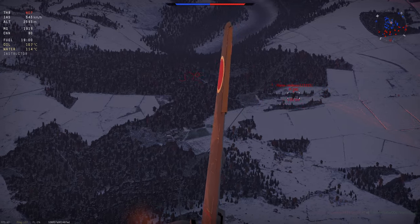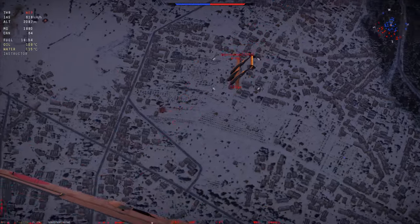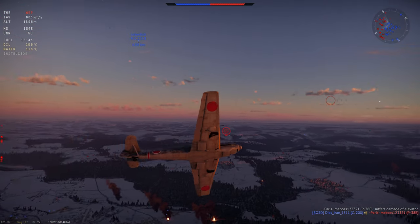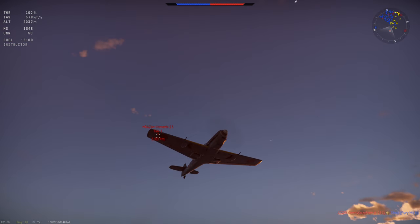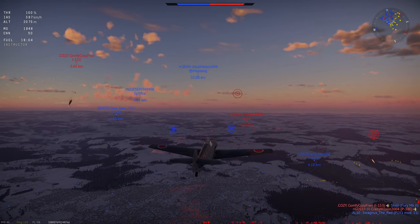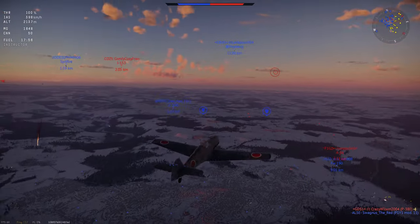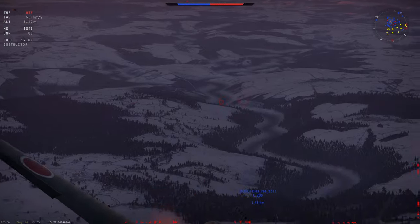The engine produces 1135 brake horsepower, which for battle rating 2.3 is very powerful. Again, I have no idea why this has gone down in battle rating — you're basically fighting biplanes or very early monoplanes in this thing. This engine does give the plane a climb rate of 17.8 meters per second, which for its battle rating is incredibly high. Basically take off with full power and put it in a 15 to 18 degree climb and you will out climb pretty much everything on the battlefield.